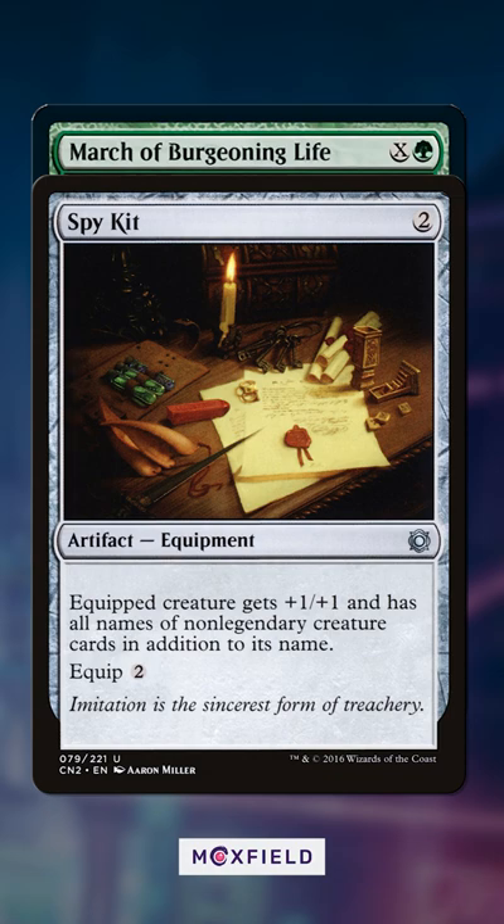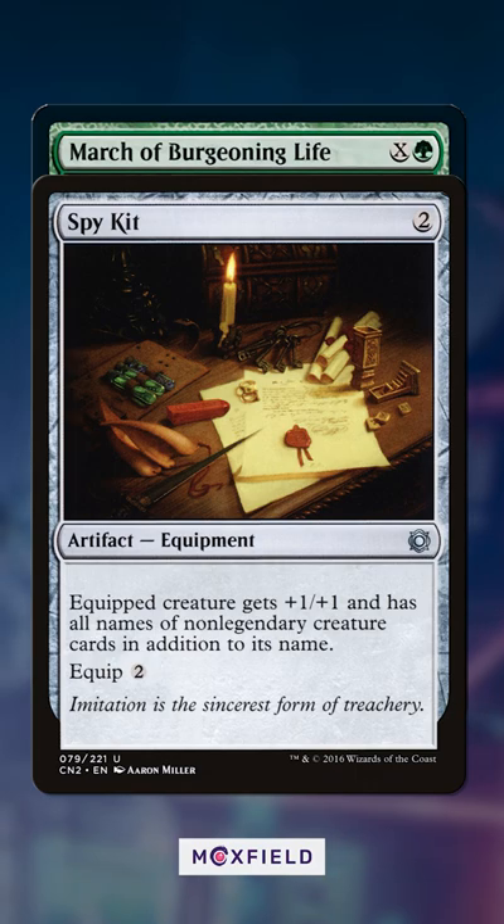Enter Spy Kit. This janky little equipment gives something all names, so let's break March of Burgeoning Life open.